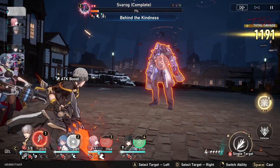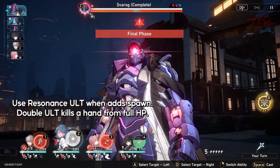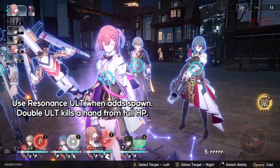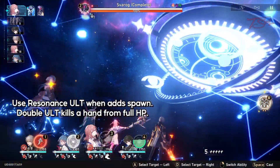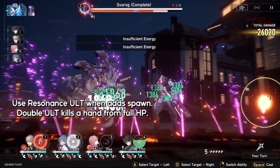Use your Resonance whenever Sparok summons adds, and try to have it ready each time you change phases. I was able to get 10 Hunt Blessings, so I was able to double Resonance to make sure all the adds die — and if you double, they will.